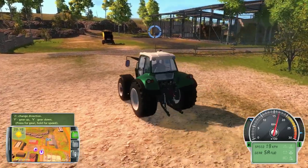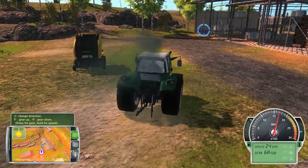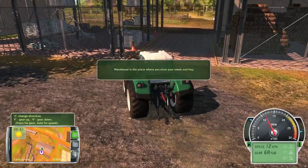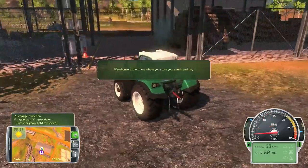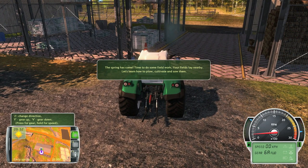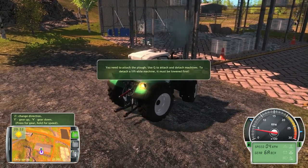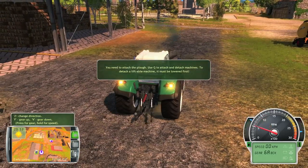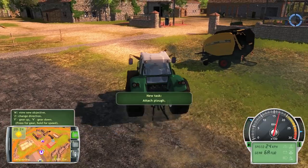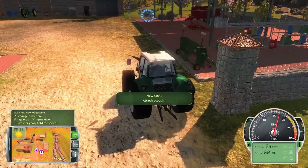We basically have to keep our finger on the W key. It looks like 6A is as fast as we'll go. The warehouse is the place where you store your seeds and hay. The spring has come — time to do some field work. Your fields lay nearby. Let's learn how to plow, cultivate, and sow them. You need to attach the plow; use Q to attach and detach machines. I went by too quickly so I didn't get to read the end of that, but I'm sure we can pause the video later.